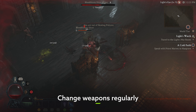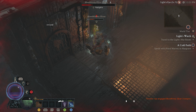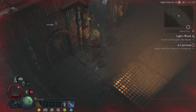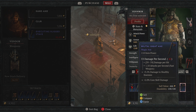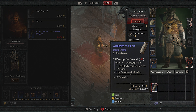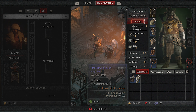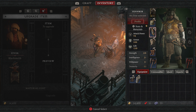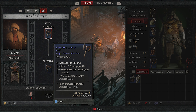It's easy to become attached to a particular weapon if it got you through a particularly tough stretch of the game or slayed an especially diabolical boss. But there's no room for sentiment in these dungeons, so be prepared to chuck whatever you're wielding away when something better comes along. Pouring gold into upgrading your favourite weapon isn't an economic way to use your resources, since the cost is high and you're likely to find more powerful gear as you explore anyway, so be prepared to keep on switching it up.